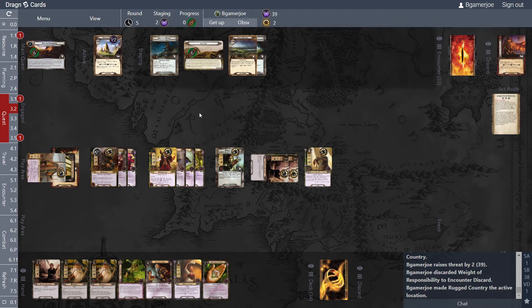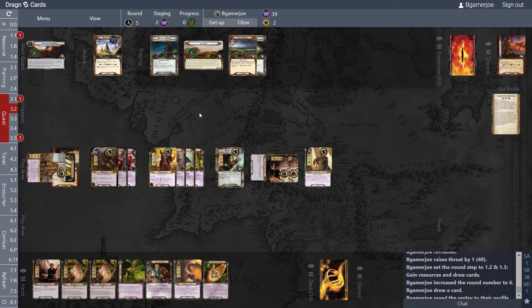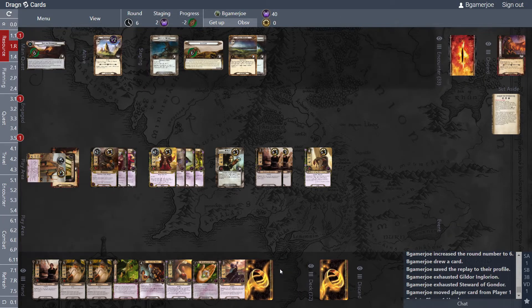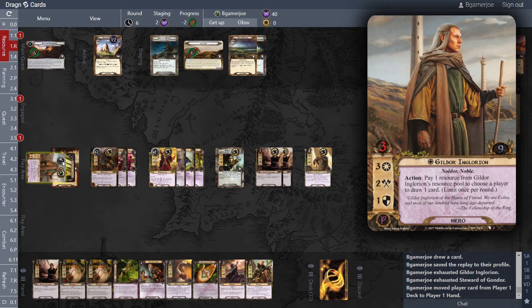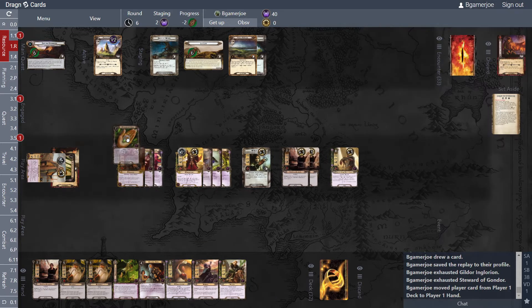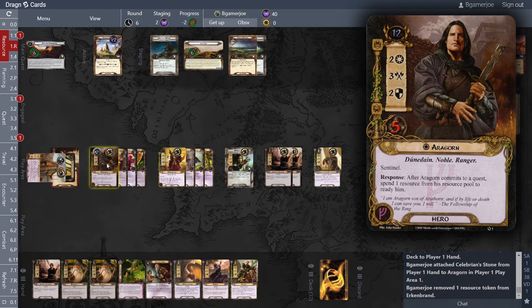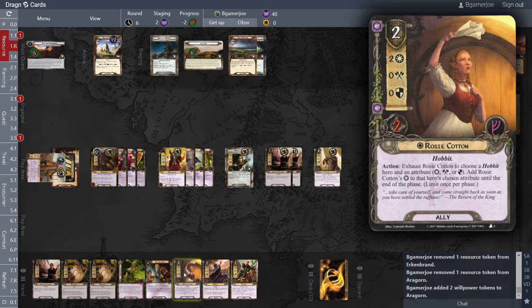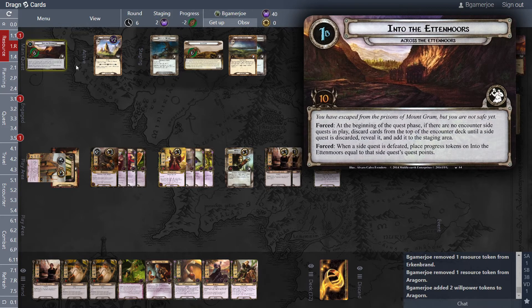Putter a little bit more. Move around, keep him exhausted. Exhaust that to draw a card because we're collecting one less and spend it. Play that — two. Aragorn is questing for five now. I could just quest on this and leave this here.